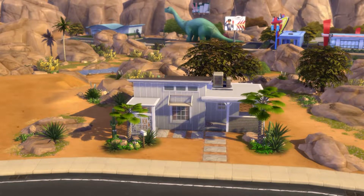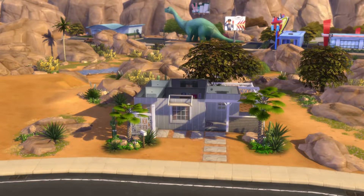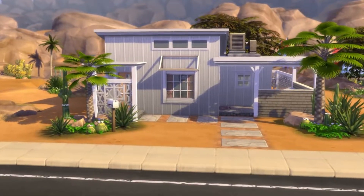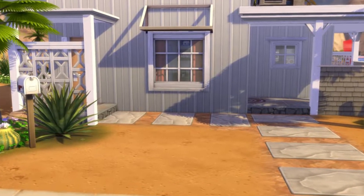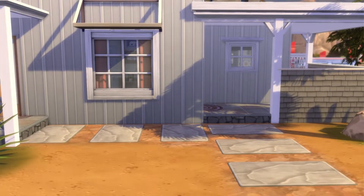He is a plus-size sim and he wants to get himself fit and healthy, which plays into the Active trait. He's also in a club called the Powerhouse so they go to the gym every now and again. He's going on a jog with his dog Gilly right now. He's already met his partner — it happened during the welcome wagon, when his neighbors came over, and one of them was a pre-made family sim placed in the world and she's actually really cute.